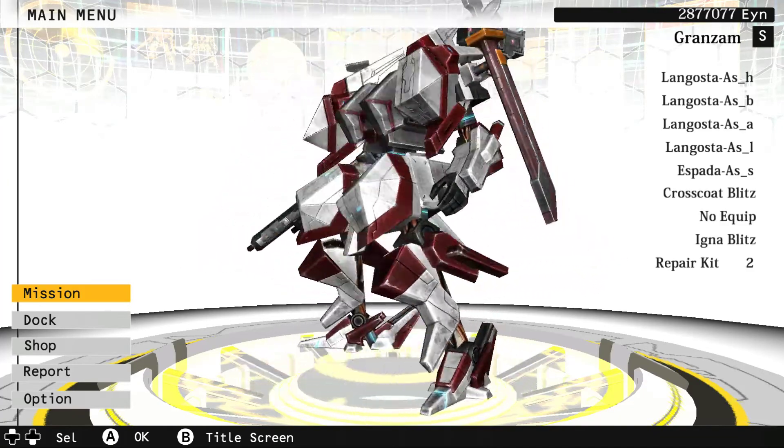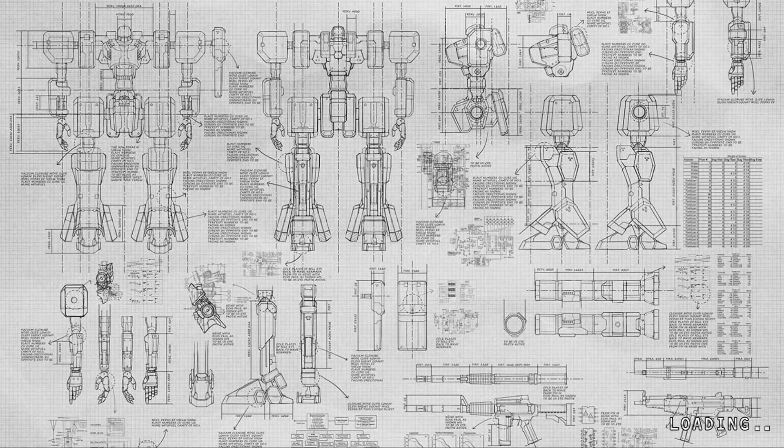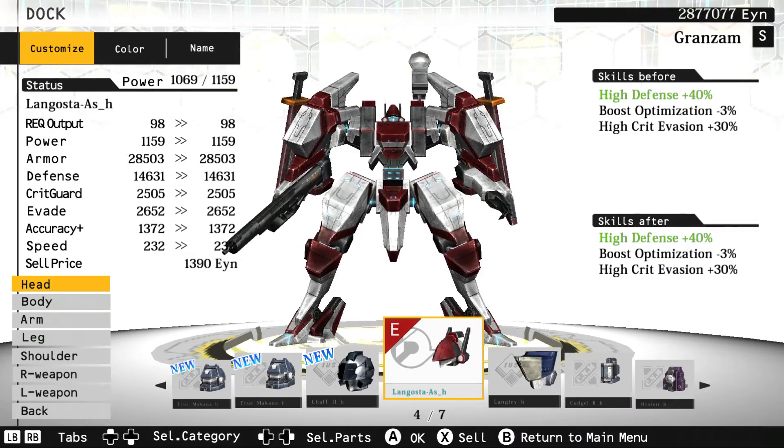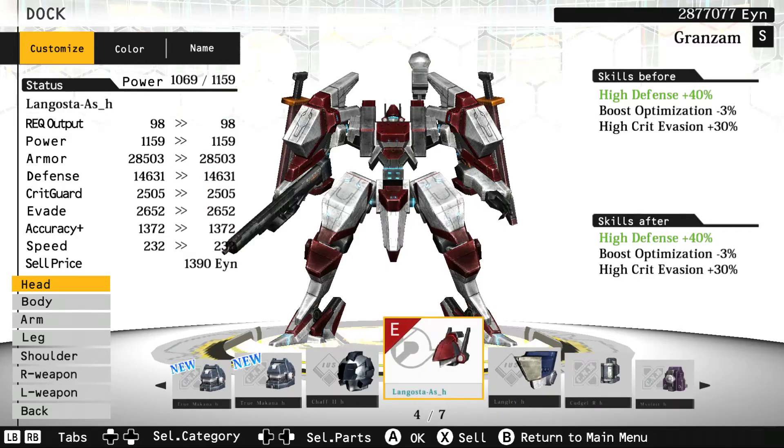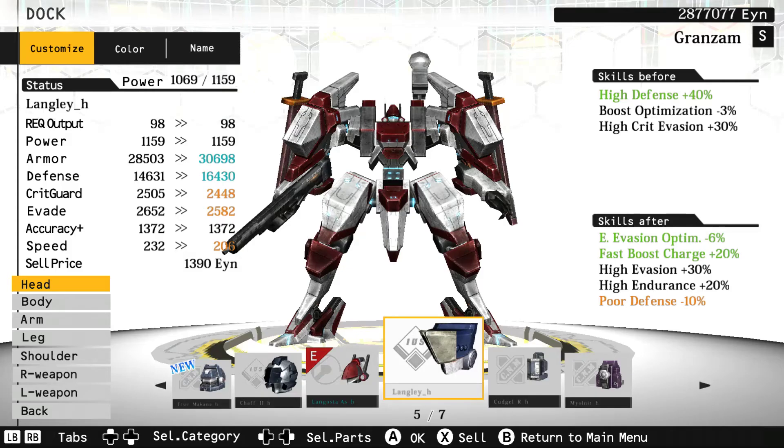I've played 33 hours. This is my mech — it's an SS rank mech because you can only get the parts from SS rank DLC missions. I'm using this one because it's the fastest. Let me go into the doc to show you: every single piece here increases speed. Look at the bottom where it says speed — it goes down as you swap parts. Under 'Status,' your power is basically the energy requirement, like Armored Core — if you go over the limit you can't sortie.